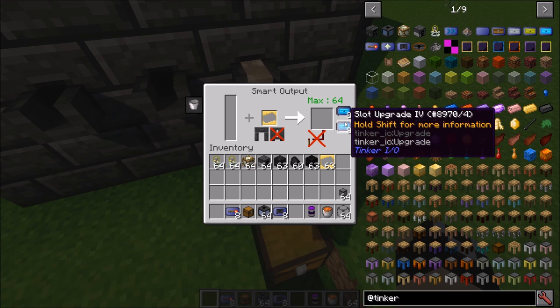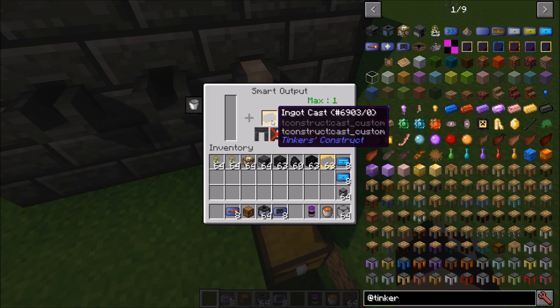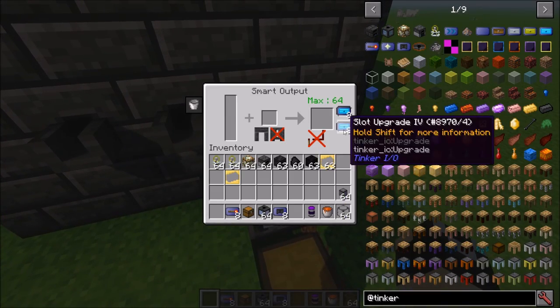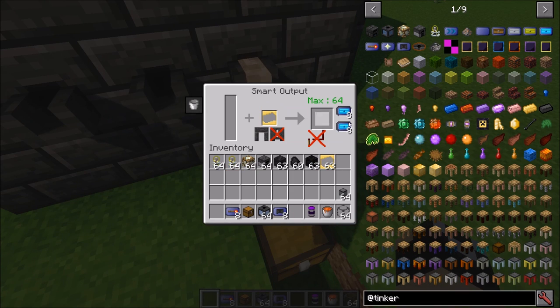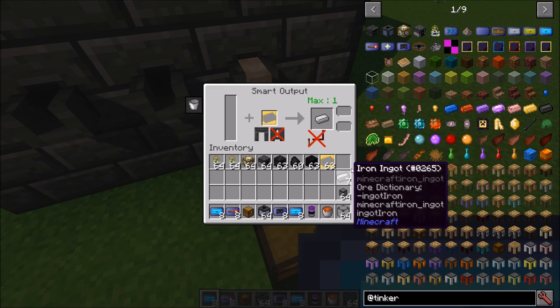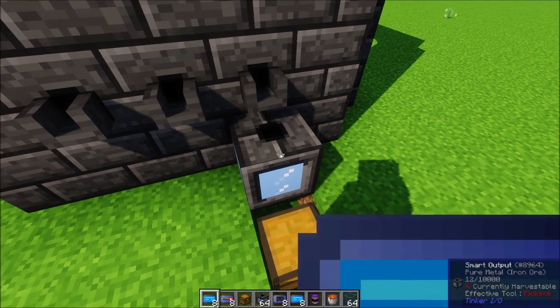Personally I don't use the Slot Upgrades much — if you don't want a hopper on the bottom and just want to use the slot storage you can. It will store up to 64 of an item, but when you pull items out you'll notice it stops pouring at one. That's basically what the Slot Upgrades do.